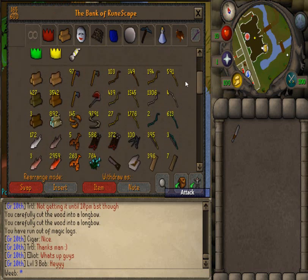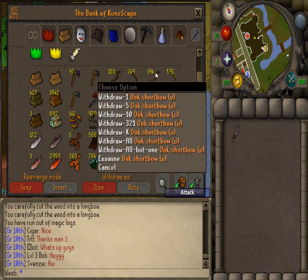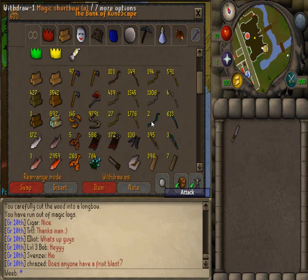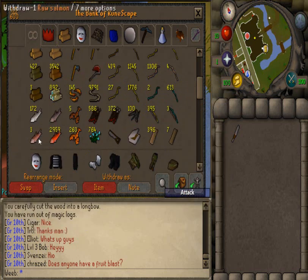This is my new rearranged tab. I've got my logs here starting from normal logs, oak, willow, maple, yew, and magic. Then my axes: adamant, rune, and dragon. I crafted and fletched all these bows so I thought I'd keep them to make my bank look nice — normal short and long, oak short and long, willow short and long, maple short and long, yew short and long, magic short and long. Then my fish: raw trout, cooked trout, raw salmon, cooked salmon, raw lobster, cooked lobster.